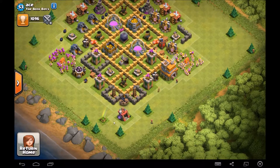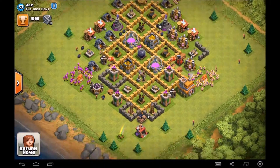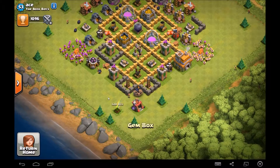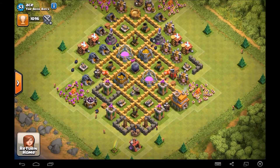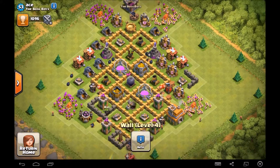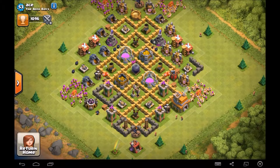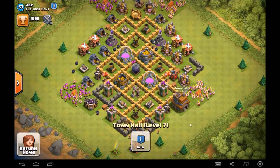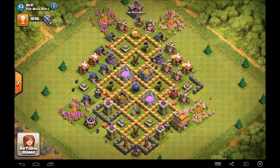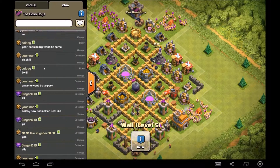Dark barracks — I wouldn't worry about Hogs. It's kind of a waste; I upgraded mine to level two and haven't used them yet, so well done for staying at level one. That gem box has been there for absolutely ages — I remember it being there like three months ago. Giant bombs are max, well done. Clan castle looks good. Walls just need a bit of work — try and get them all to level five, then up to level six. I really like this base — maybe drop a replay in here sometime.